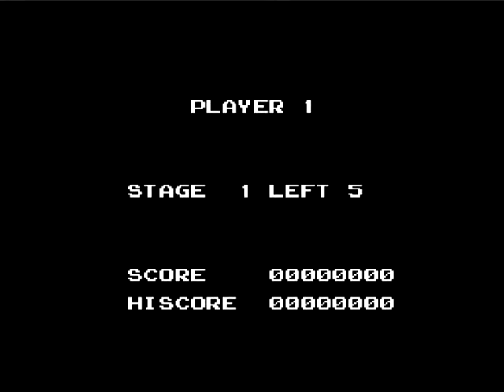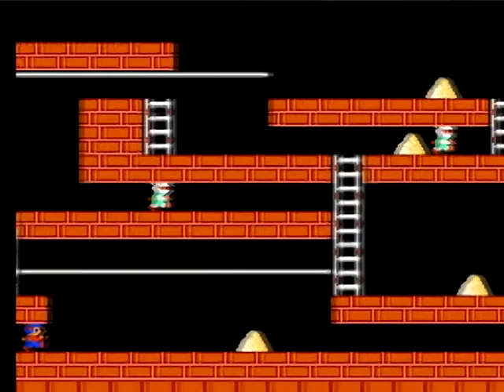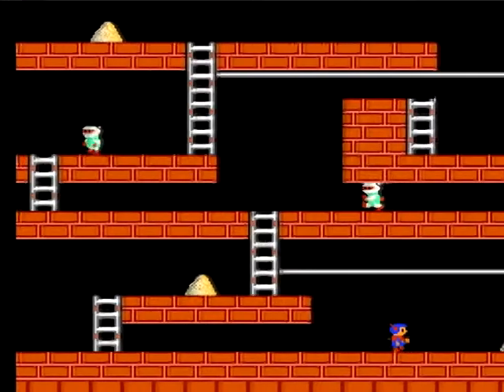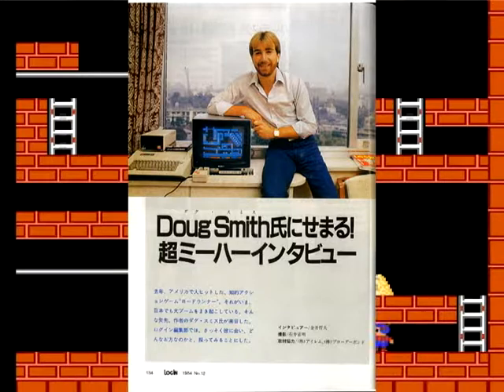A few days after Nuts & Milk, Hudson released their second game — well, not their game, it was actually a port of a computer game: Load Runner. Load Runner was an action puzzle-esque game published by Broderbund and developed by one Doug Smith. Smith lived a pretty average life as a game developer, with really only Load Runner under his belt.